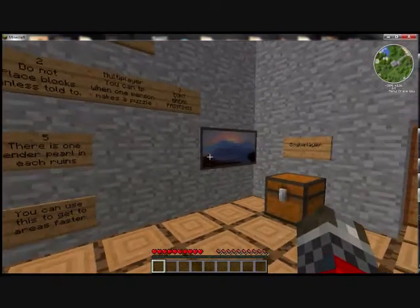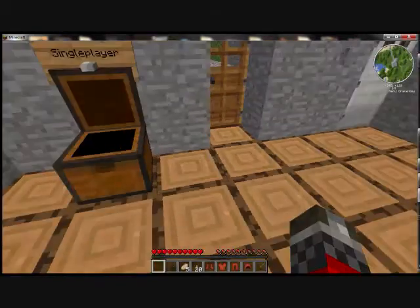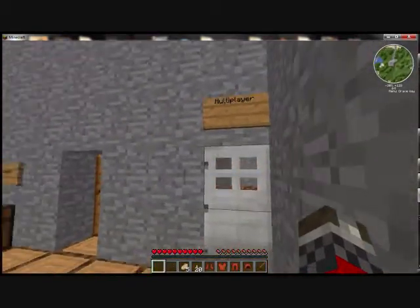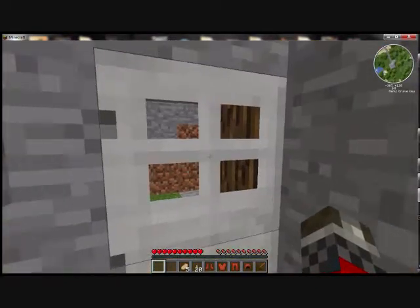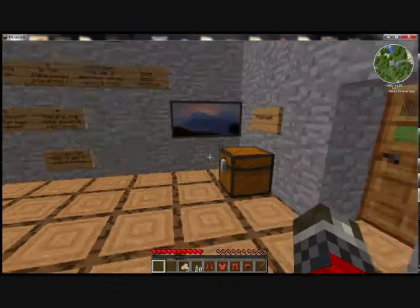I can use ender pearls to safely navigate — there are a couple of easter eggs I'll show you in a minute. If you're playing with more than one person, you hit this button. There's a chest back there. I'll do sound on 15, and music at 15 as well — or 16. Why not? Just make it an even number.